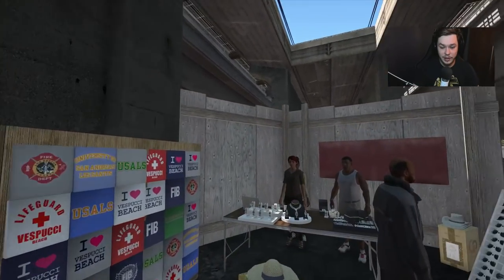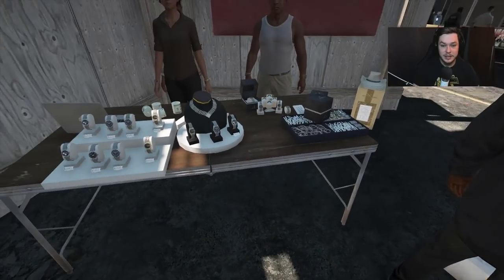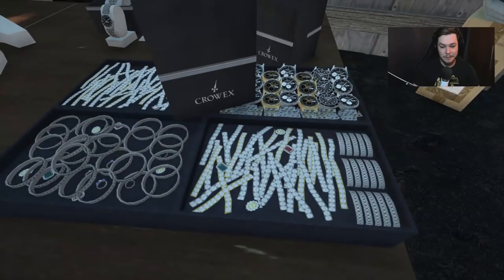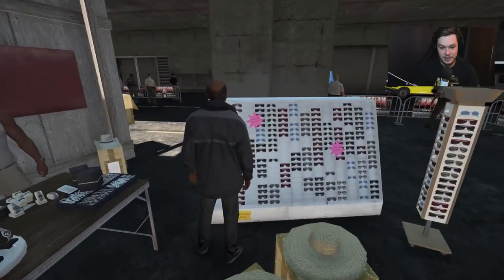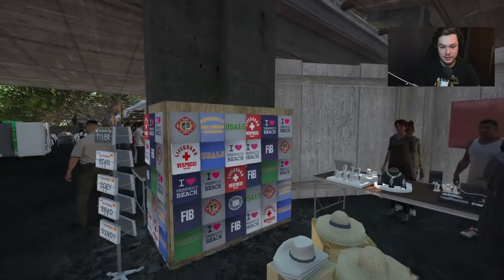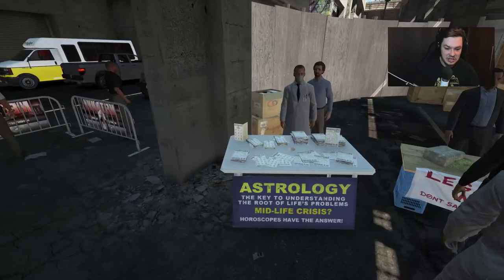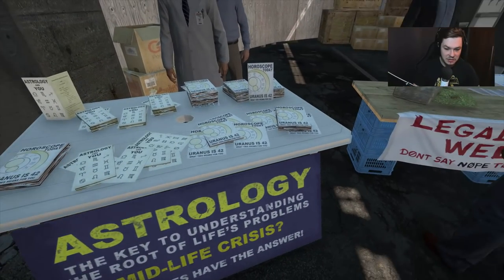Over here — look who I see — Franklin! Your boy Franklin with his aunt, selling some jewelry. She's probably made of jewelry herself. There are sunglasses, hats, shirts, and driving license stuff here as well. Pretty decent.